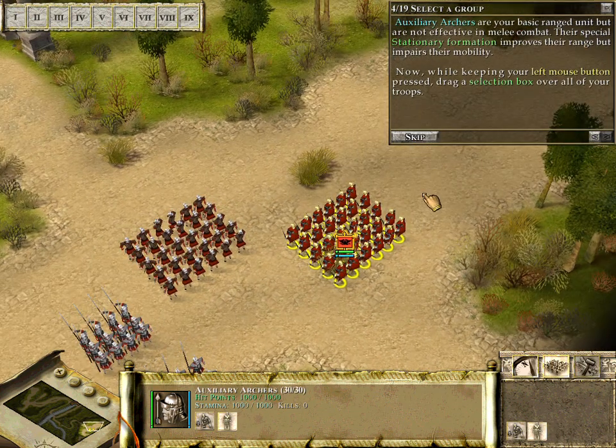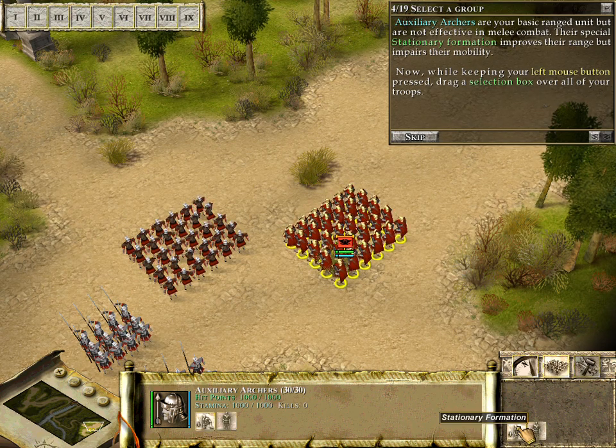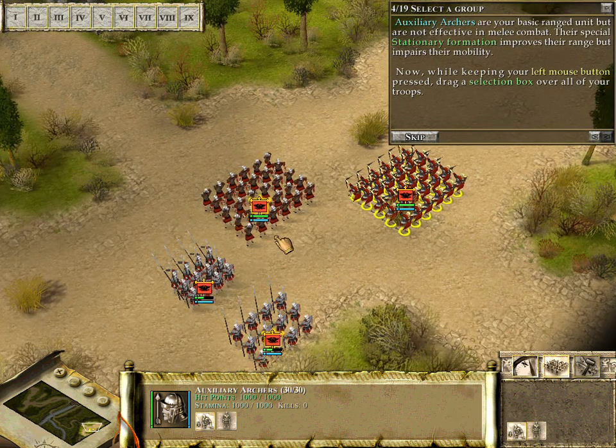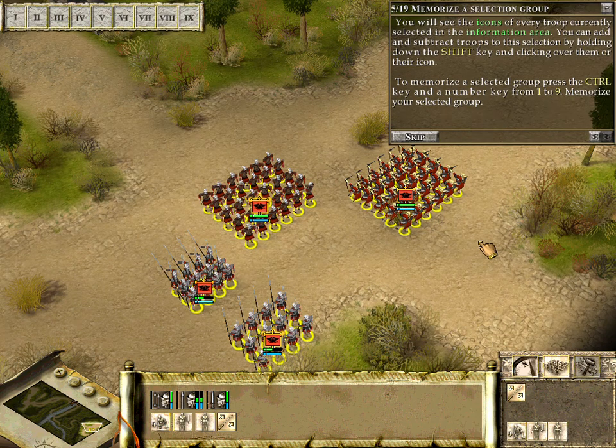The marchers are your basic ranged unit but are not effective in melee combat. Their special stationary formation immediately causes them to lose their range but impairs their mobility. Now we'll go ahead and select all of them using shift and control one through nine.